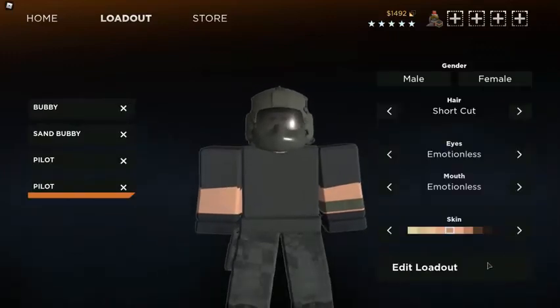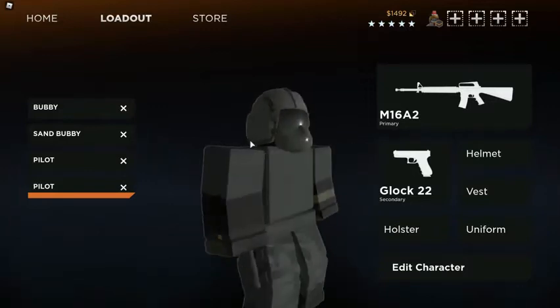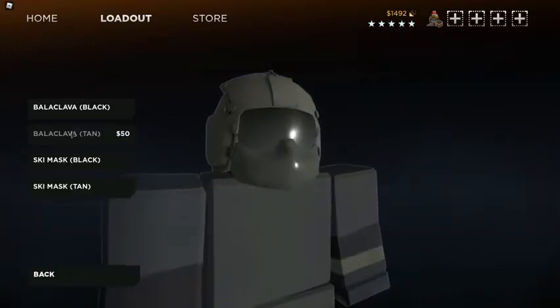And then you want to go on edit character and make your skin as black as you can. Now this part is pretty much optional, because if you don't like that part or anything, you can just go on helmet, facial, and then the one at the very top.